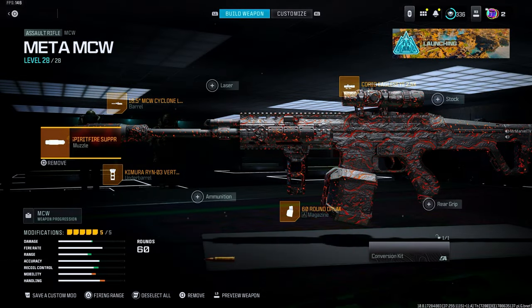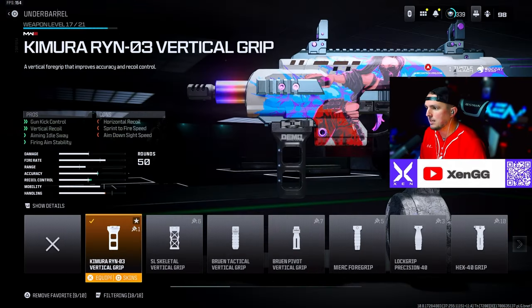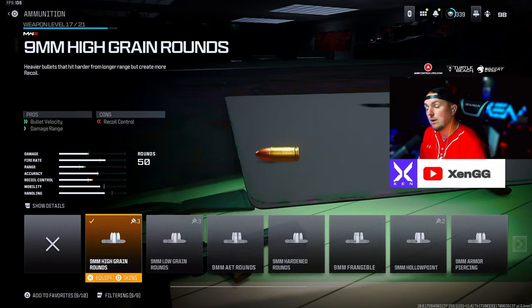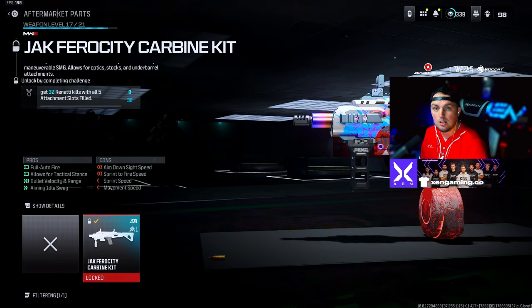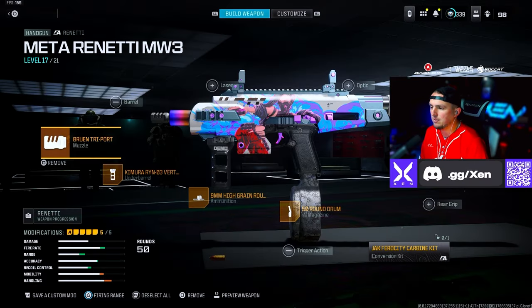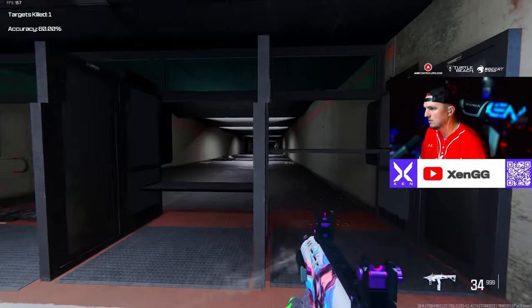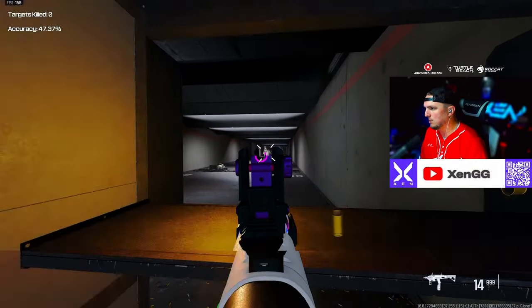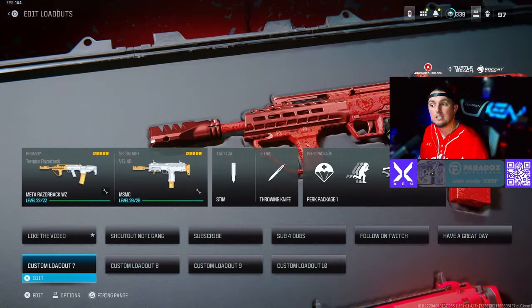Then for that Ronetti we're going with the Bruin Triport Muzzle, the Chimera Ryan O3 Vertical Grip, the High Grain Rounds, the Jack Ferocity Carbine Kit — which basically turns this into an SMG — and the 50 round drum. The Ronetti is so fast because it's a pistol and pretty accurate as well, not terrible at mid range either — it can definitely hit mid range just like an SMG.